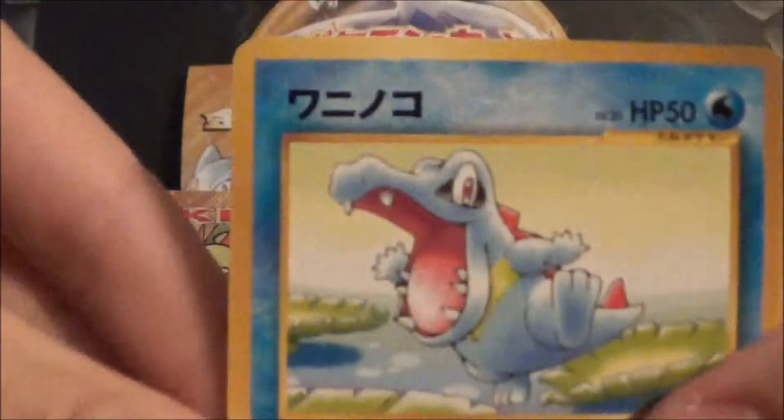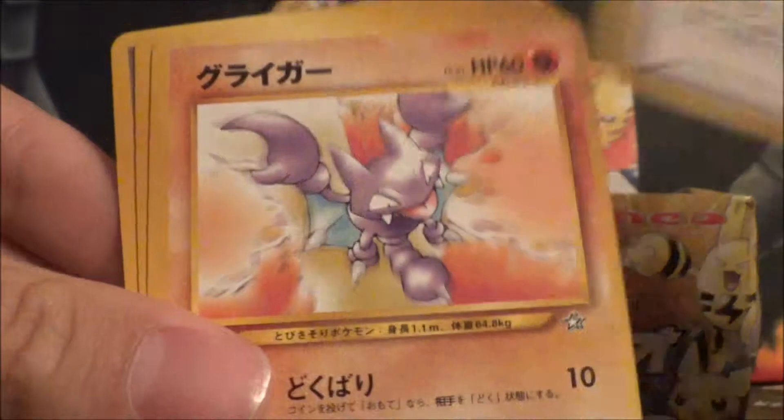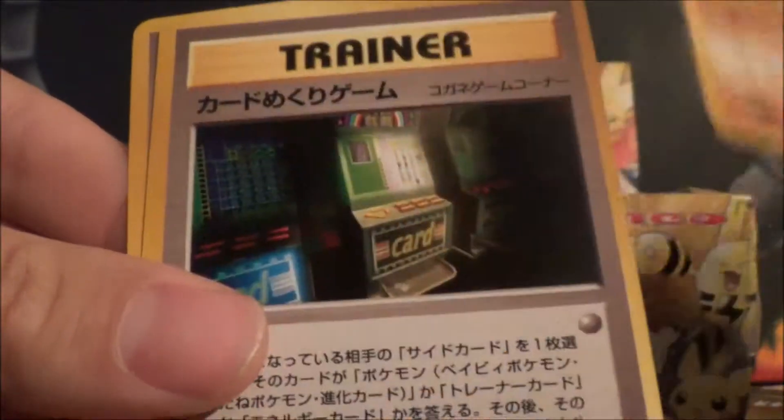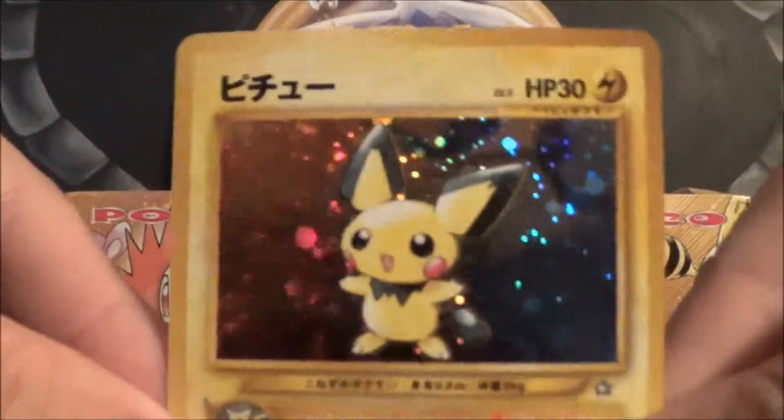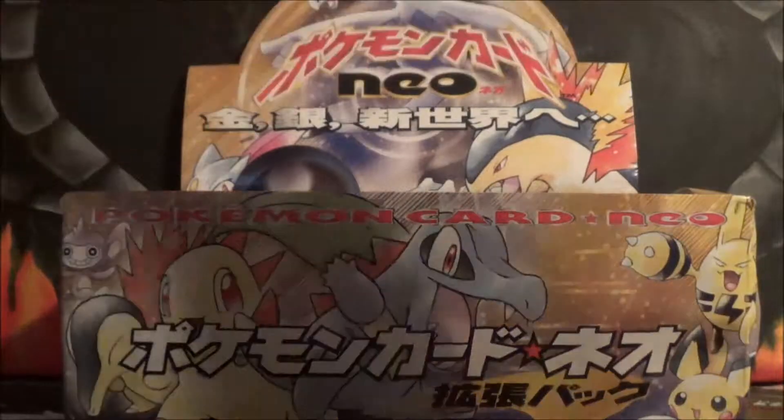Alright, so we got a Totodile, Aipom, Chikorita, Horsea, Ariados, Moomoo Milk, a Gligar, Trainer, and another Trainer. And then our holo is another Pichu, so that's cool. Gotta like that Pichu. Three packs left.